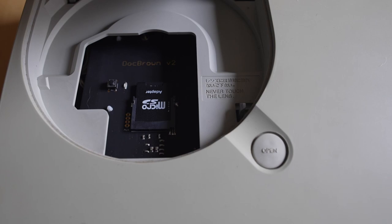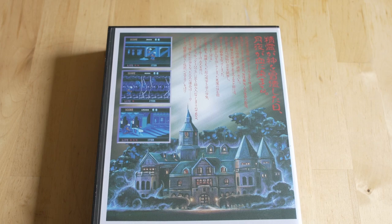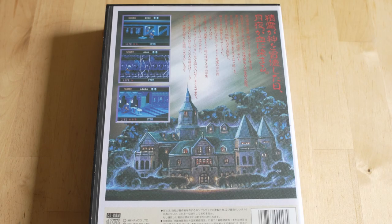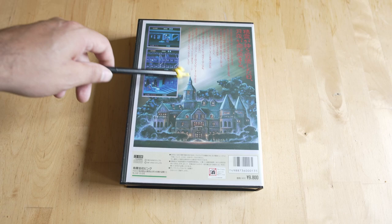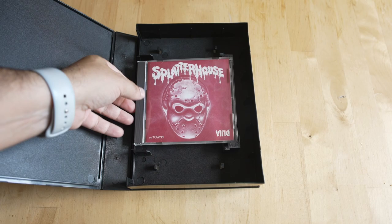A Doc Brown is basically essential kit at this point because the games did come on CD. One of the reasons I love collecting for the FM Towns and Marty are these gigantic cases. Splatterhouse here is one of my favorite games on the system — the artwork of the West Mansion on the back I just absolutely love. I accidentally bought this while inebriated on eBay; I thought it was a little too expensive, had a couple too many drinks, and went ahead and bought it. I don't regret it.